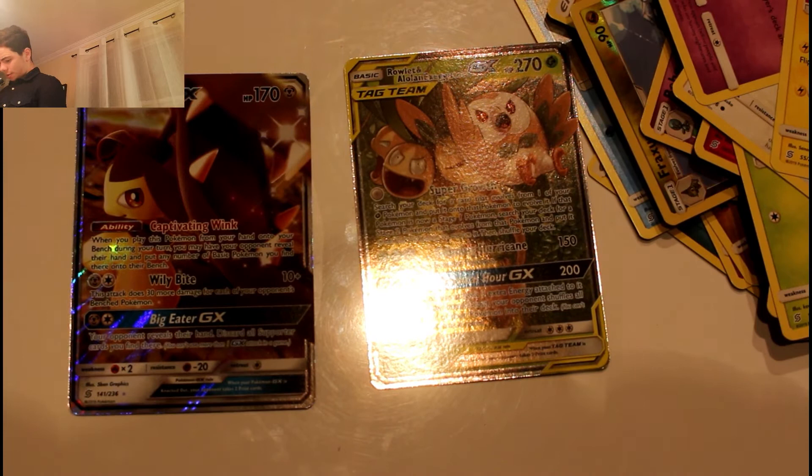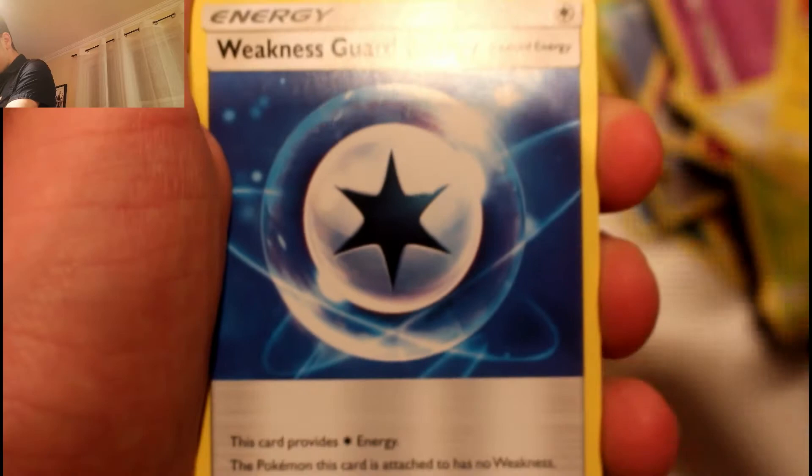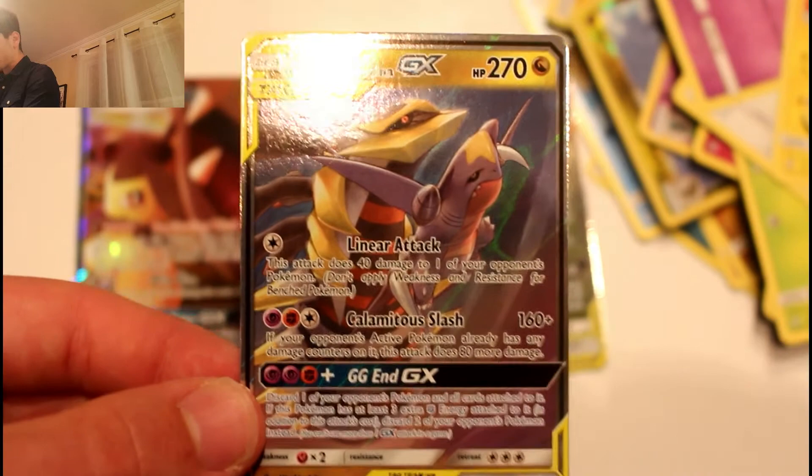Final pack — please be one of those lucky ones with three hits. Everyone pray. Code gone. Four from the back to the front. Grass type energy, Blaine's Quiz Show, Rungrig, Weakness Guard Energy, Honedge, Sneasel, Magnemite, Sliggoo, Grimer reverse, and — YES! Let's go! We got three hits! Garchomp and Giratina GX! It's not the full art, but we still got three GX cards in this box, which is very good!